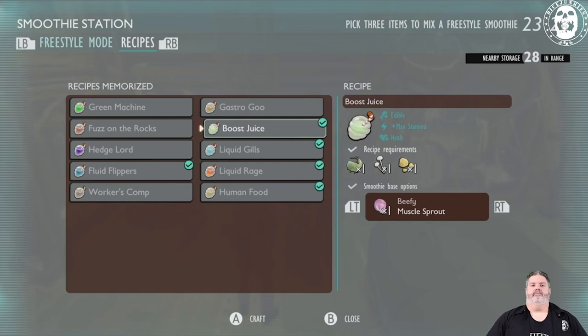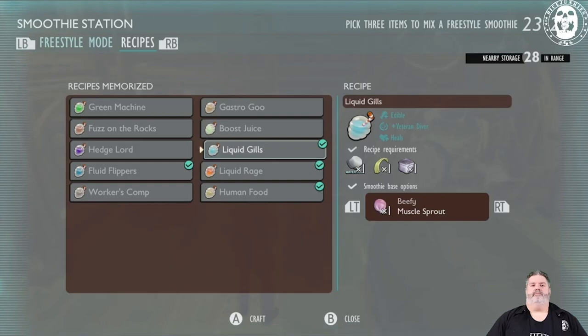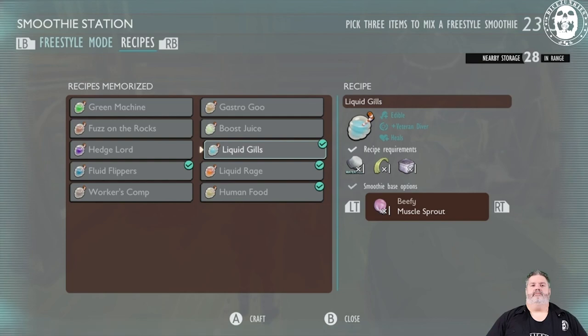Liquid Gills gives you additional air time while underwater. This is really helpful when trying to get down to the water lab. If you're able to find a water flea, a tadpole, and cut some meal grass, I would definitely recommend bringing these in addition to your dive bell cap and flippers.